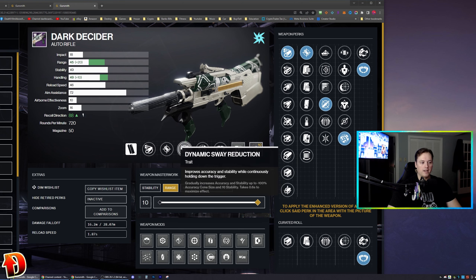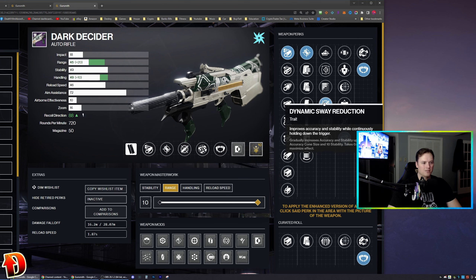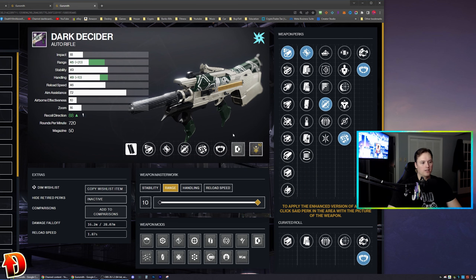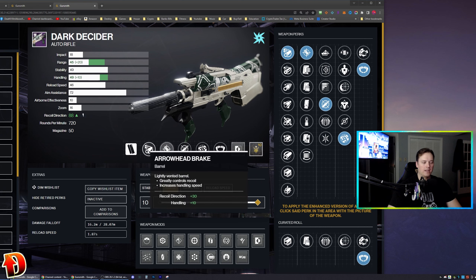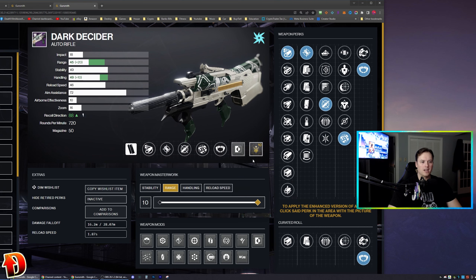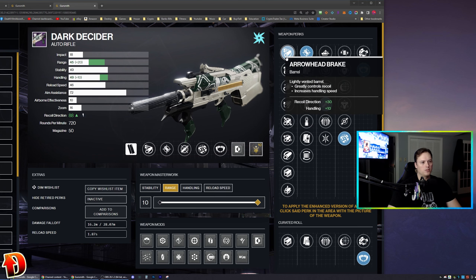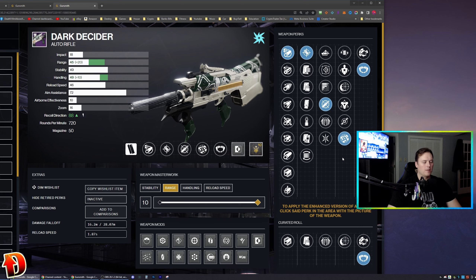More range is always better, and Dynamic Sway Reduction is going to get that stability nice and tight. So DSR with Rangefinder, a Range Masterwork, and Accurized Rounds — pushing range out as far as possible with stability as high as you can get. You could go for a bit more stability but you'd lose range. As far as PvP goes, if you want the range, you don't want to skimp on stability too, so get as much of both as you can.